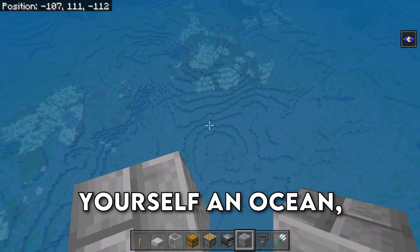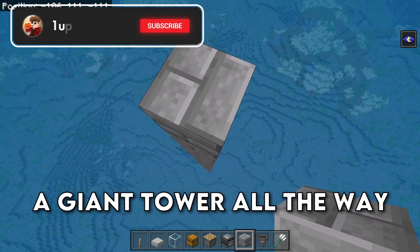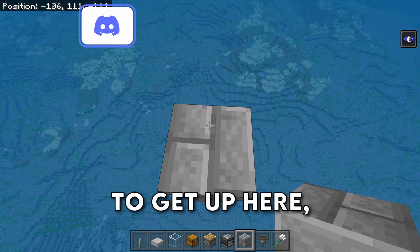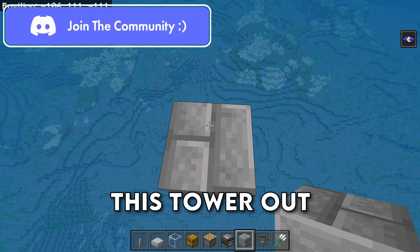The first thing you want to do is find yourself an ocean, and then you're going to build a giant tower all the way up to Y level 111. If you want an easy way to get up here, I recommend building this tower out of scaffolding.